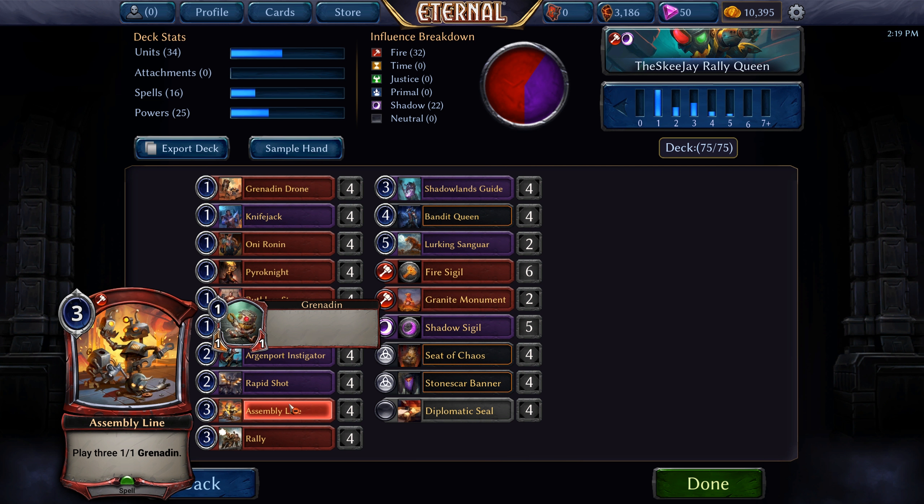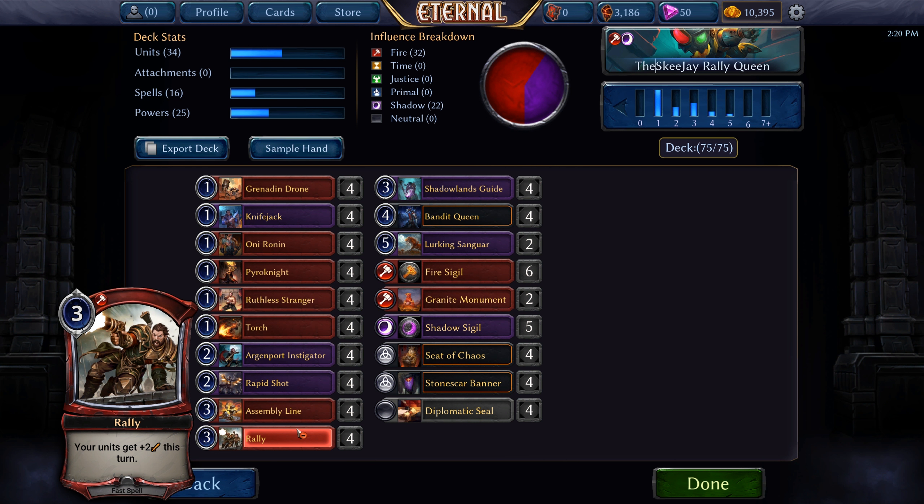Four Assembly Line, a 3-cost spell that plays out three 1/1 Grenadines. Four Rally, a 3-cost fast spell that gives our units +2 attack this turn.